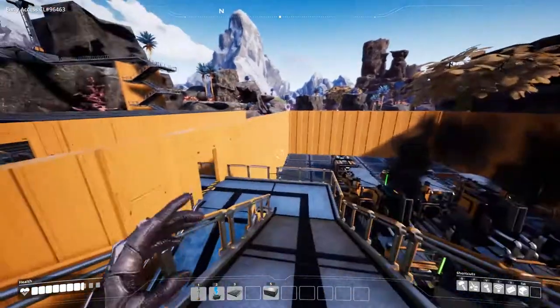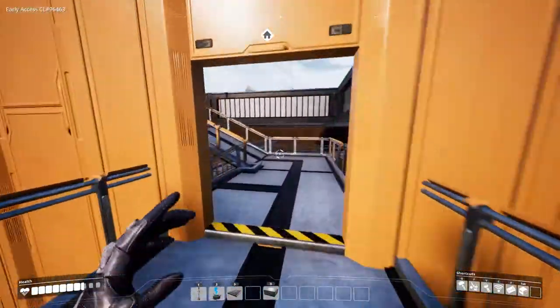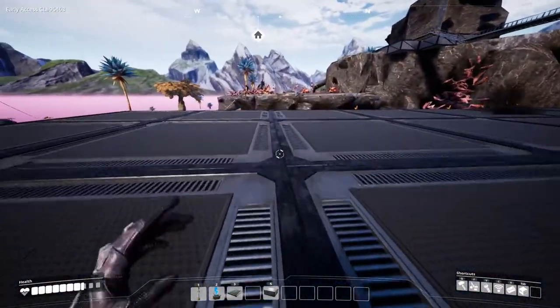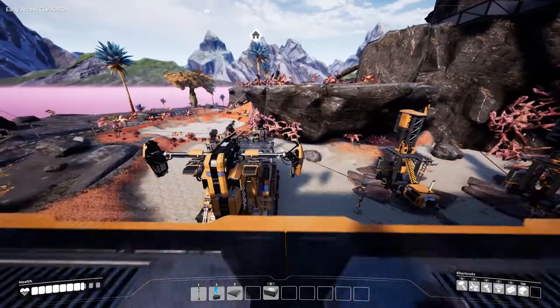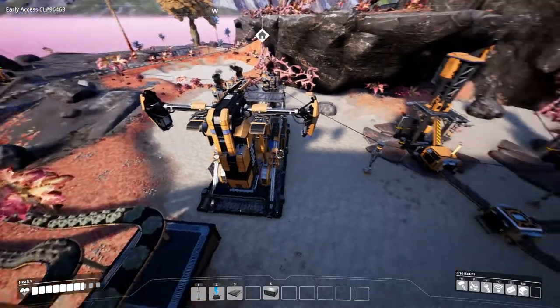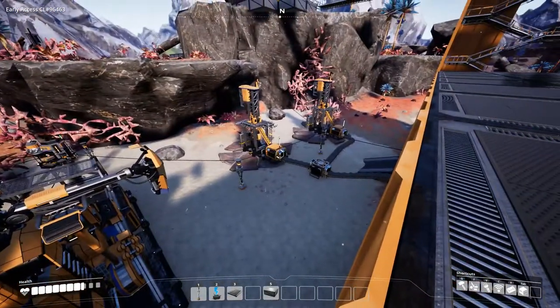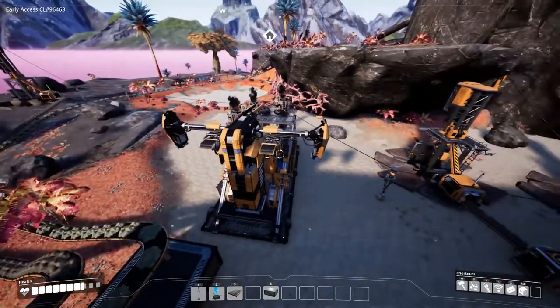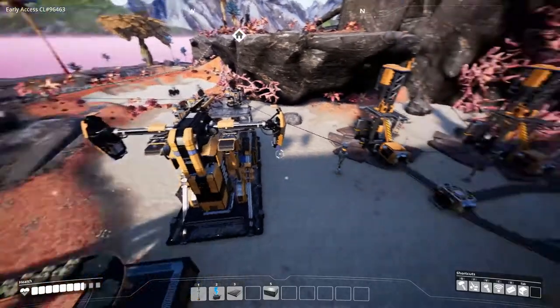At the end of episode three we started producing electricity, moved our hub in between, and as you can see we've got two iron nodes here with our hub placed in this position.